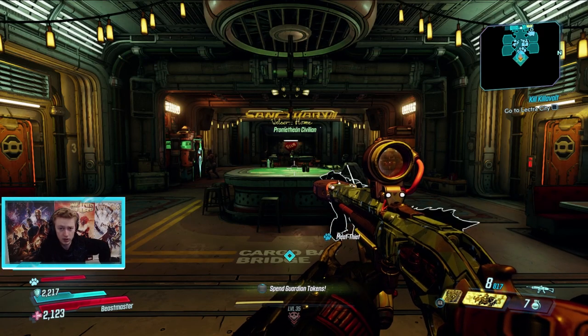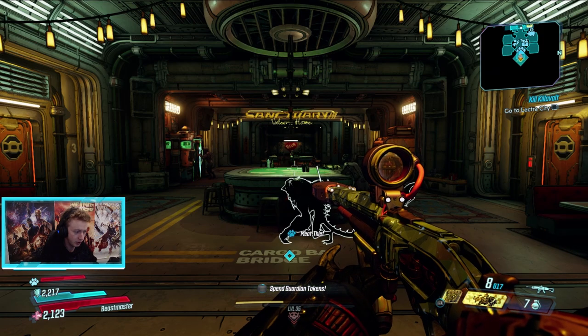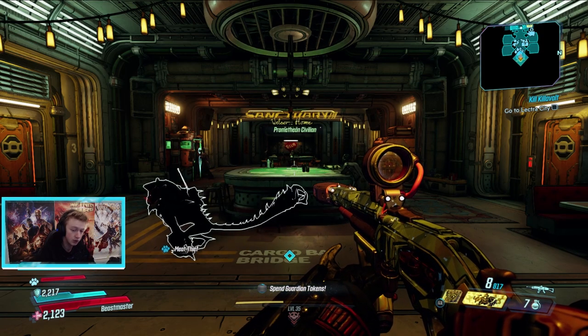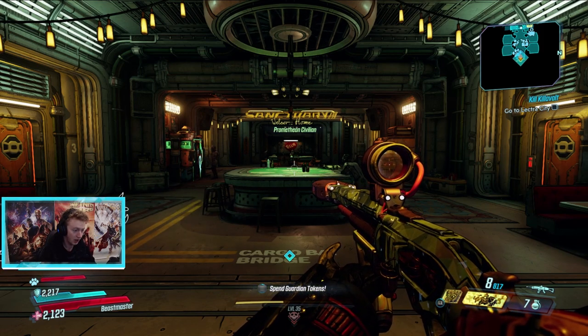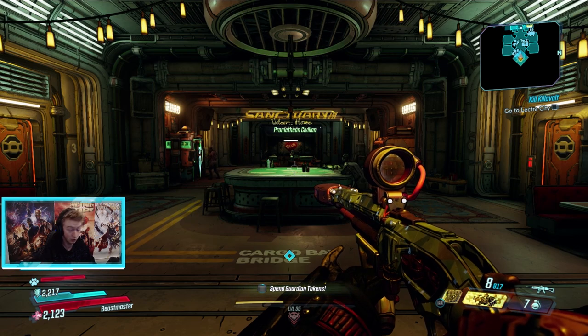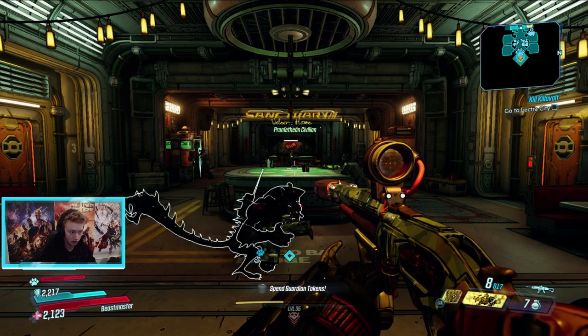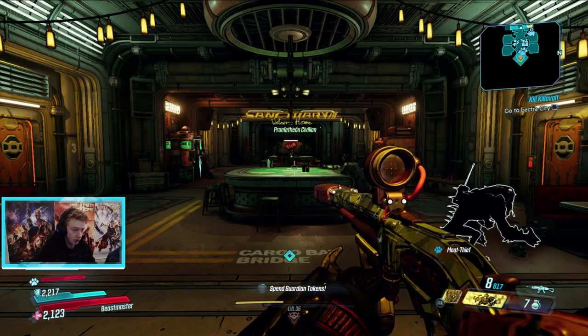Hello and welcome back to Borderlands 3. I have my first of many tutorial-style videos for Borderlands 3 on how to do pretty much everything, how to find everything, how to do anything in Borderlands 3 — starting with how to get gun skins and how to equip your gun skins, which you can see on screen now. I have this really weird glowing pink thing that kind of reminds me of Butt Stallion, and this is pretty much how you do it.